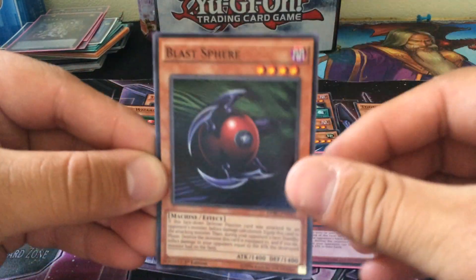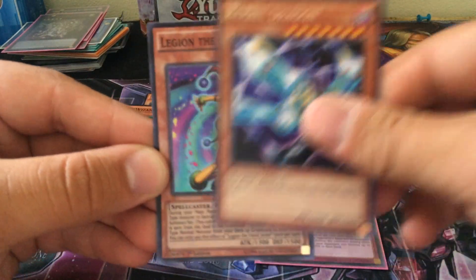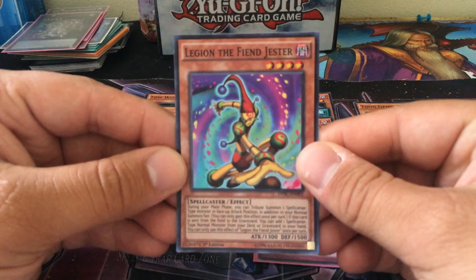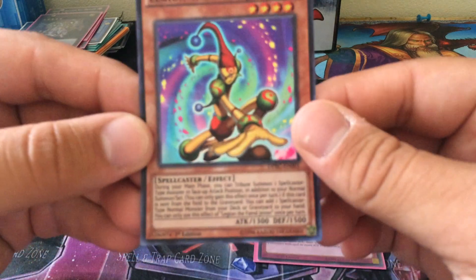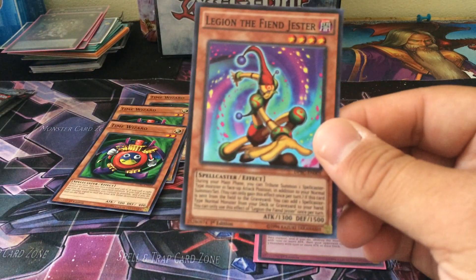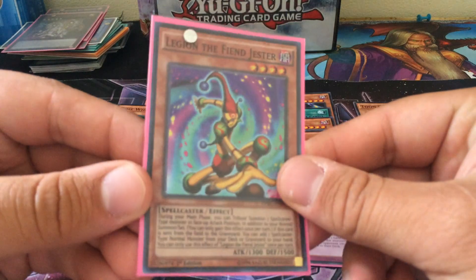Hopefully we can get at least one — that's all I'm really hoping for here. Blast Sphere. Toon Gemini Elf. Lord of D. Barrel Dragon. And nice! Super Rare Legion the Fiend Jester! During your main phase, you can tribute one Spellcaster-type monster in face-up attack position in addition to your normal summon or set. If this card is sent from the field to the graveyard, you can add one Spellcaster normal monster from your deck or hand to the graveyard. Pretty sweet.